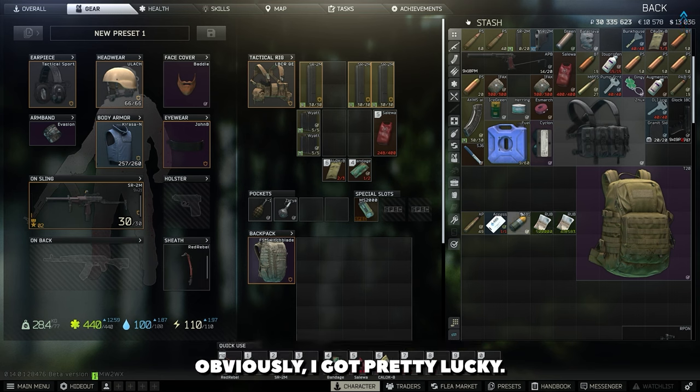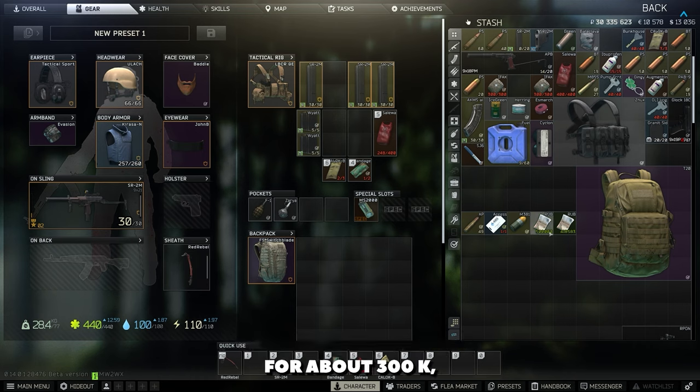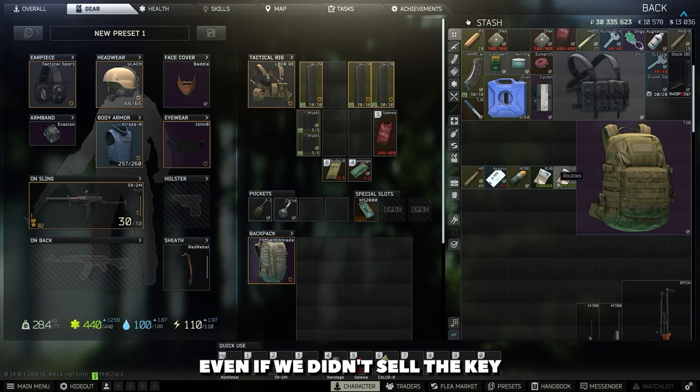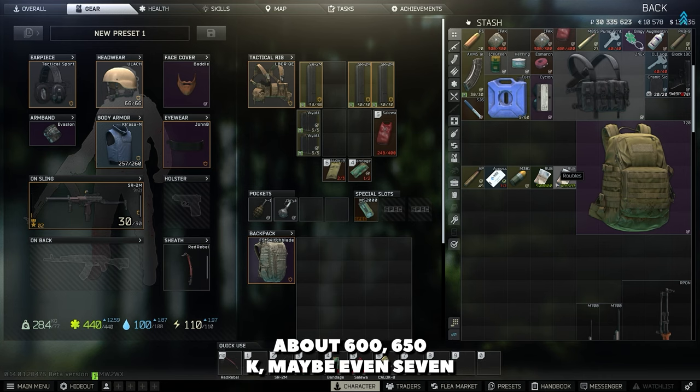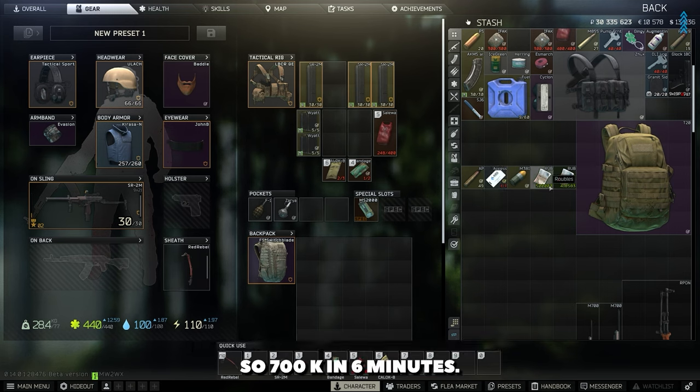So it's pretty easy. Obviously I got pretty lucky — I did find the RBOB key, which sells for about 300k. But for six minutes, 900k. Even if we didn't sell the key or didn't get the key, that would have been about 600–650k. Maybe even 700k if you wanted to sell the labs card. So 700k in six minutes — you can't really argue.